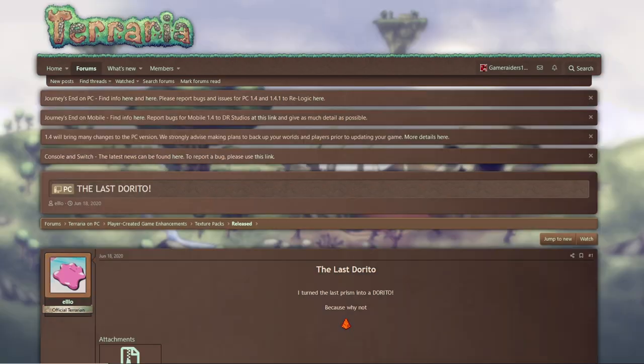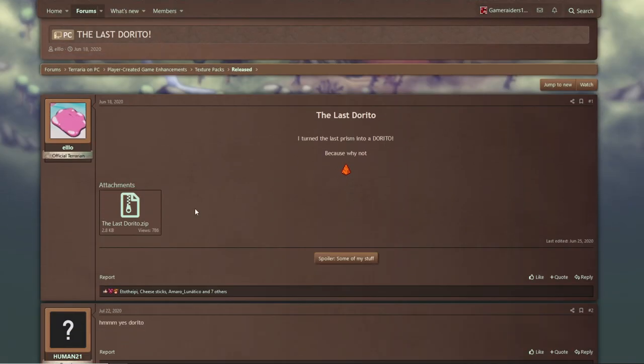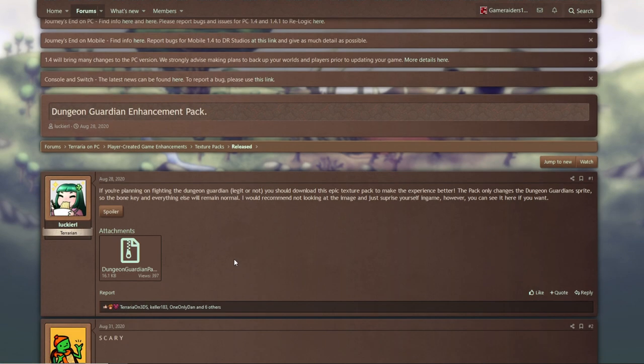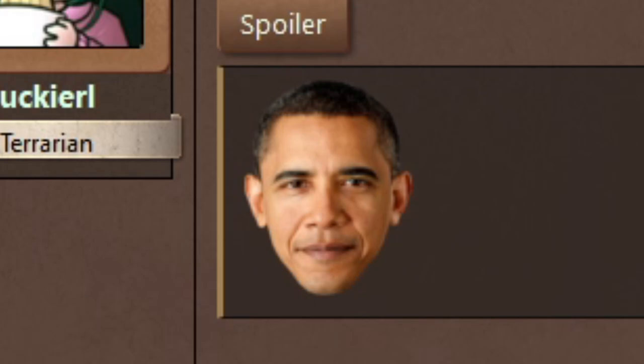Fortnite logo over the Terraria logo — of course, amazing, couldn't have asked for anything better. And in Terraria: The Last Dorito — if you guys don't remember this one, it's amazing. Gotta check it out again.